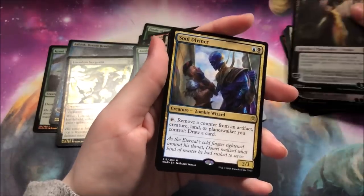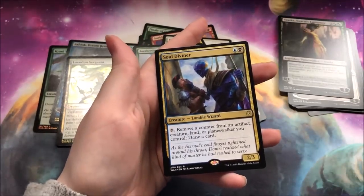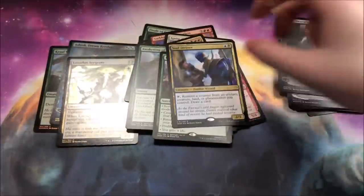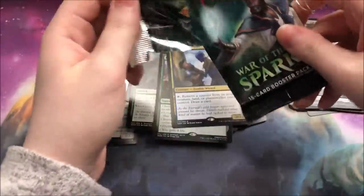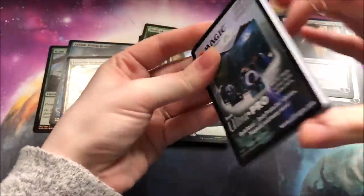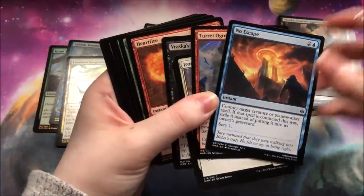Vraska and a Soul Diviner — not a bad card, just could be better. I definitely don't know if that deserves to be in a rare spot, but you get what you get. No Escape is really solid — really solid card.